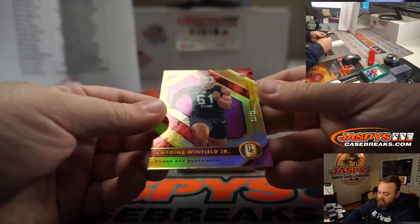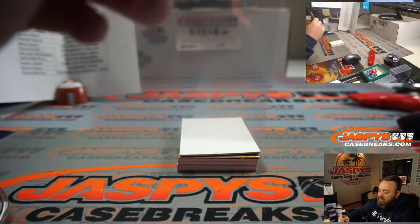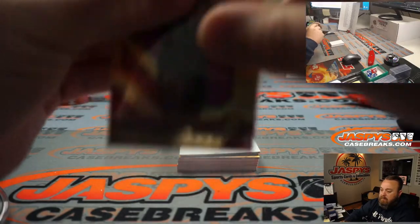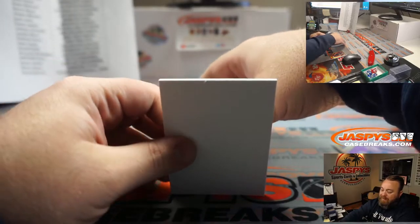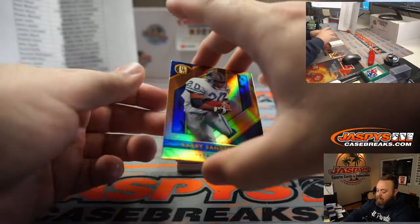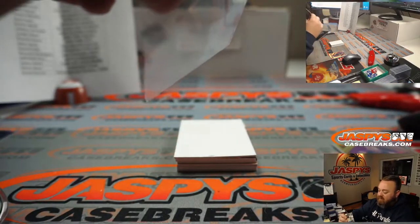Antoine Winfield, 20 out of 25, Tampa Bay, Karen Steele. Barry Sanders, 48 out of 99, going to the Detroit Lions, Joshua Lucas. Dual relic, three colors — Jalen Smith, Leighton Vander Esch, 26 out of 49, Dallas Cowboys, Charles Scrabble. Thank you, Charles.